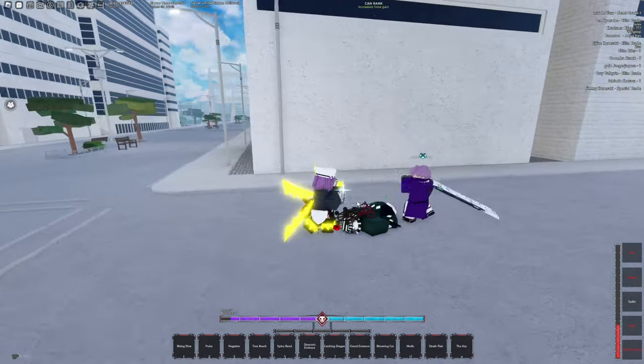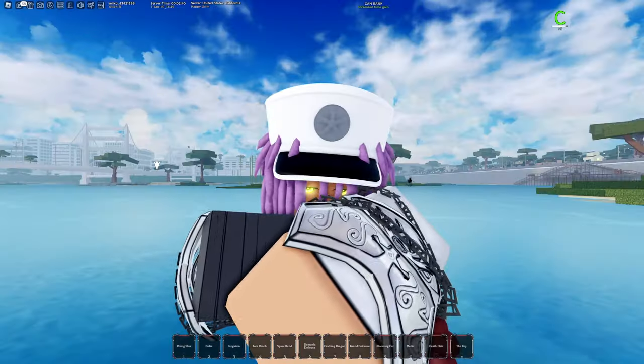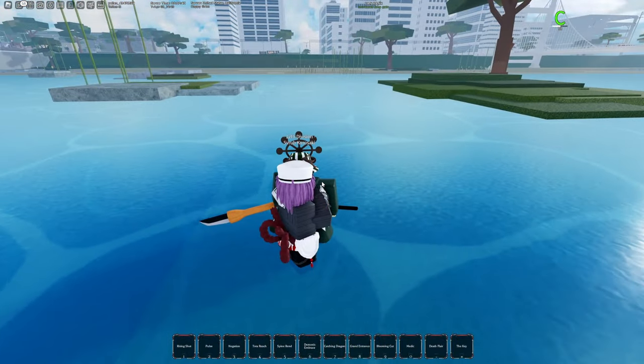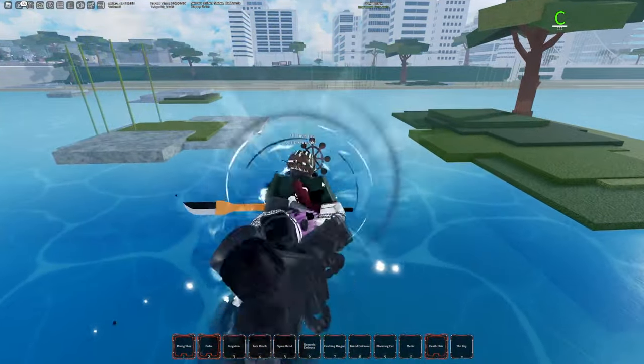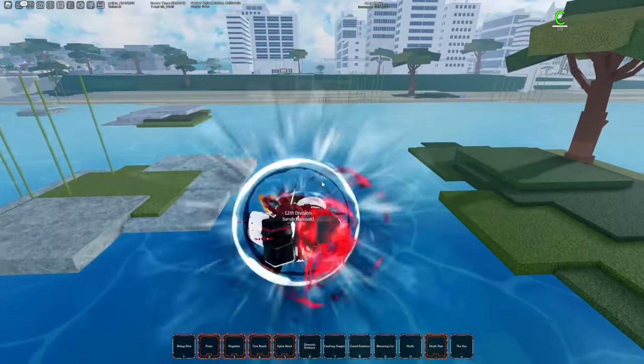Straight into a death flare — you need to get that move. If you don't have death flare, then go into tour of reach. If you do have it, use death flare, then tour of reach, then spine rend, and you should have your rising shot 100% of the time if you are landing this properly.